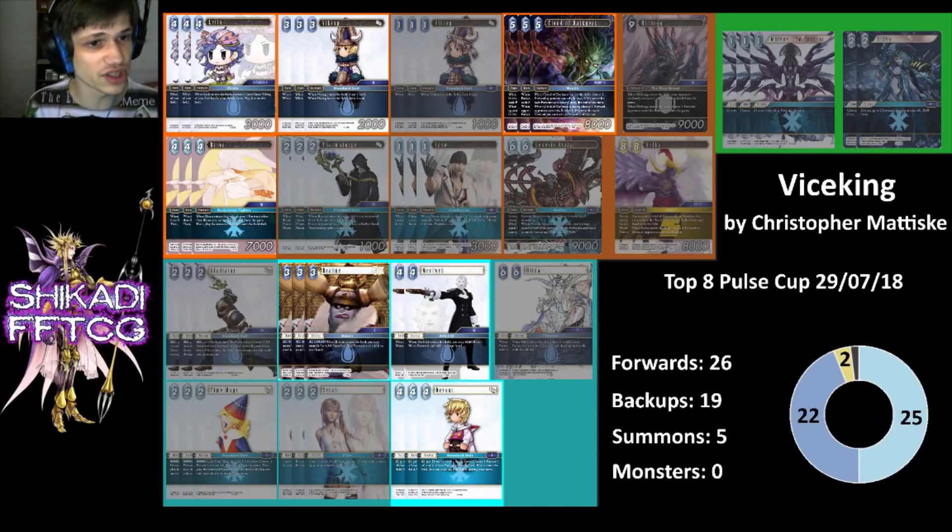It also has super good synergy with another Opus 6 card, Rinoa. Rinoa on a Layla gives you two extra bodies — you get the Rinoa and also the Viking that Layla brings out if you have another Viking in there. Or you can use Rinoa on Viking and that gets you draw two off of a four-for-7k, so that's insane as well. You've basically got a zero cost 7k, and that's just the base case. There are obviously much crazier things you can do with Rinoa if you have the right stuff out.